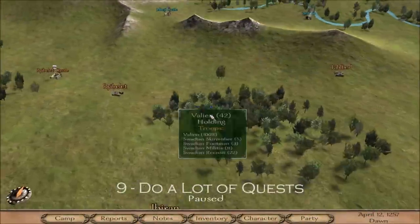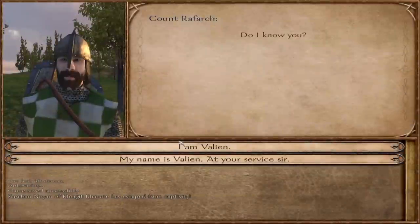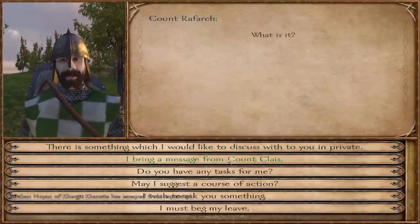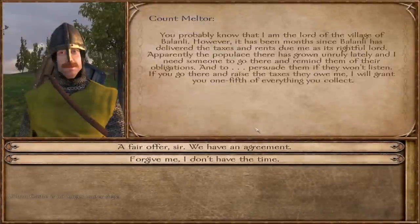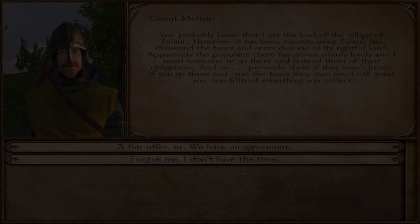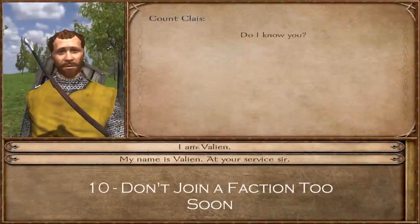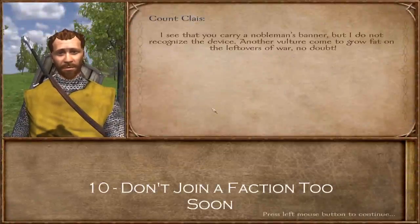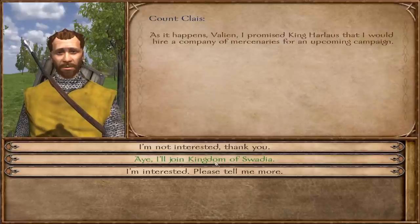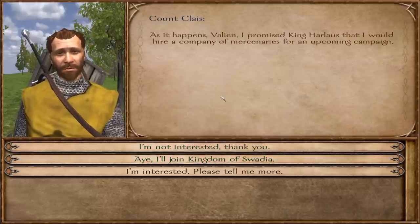For beginner quests, things like clearing out bandit lairs, delivering messages to lords, training villagers to defend themselves, and collecting taxes from villages are a real help early on. They'll improve your reputation with the faction you're working for, increase your renown, and earn you money. Mercenary contracts, on the other hand, are probably not a good idea until you're established — they give you the same faction relations as the hiring faction, so all their enemies become hostile to you.